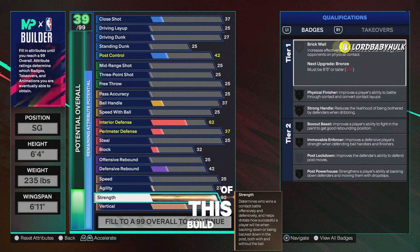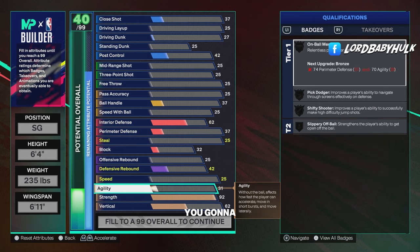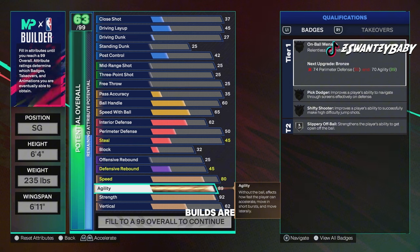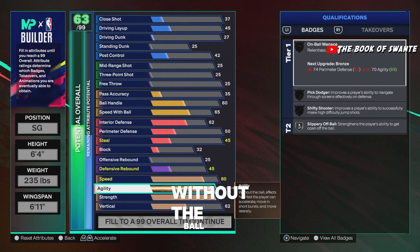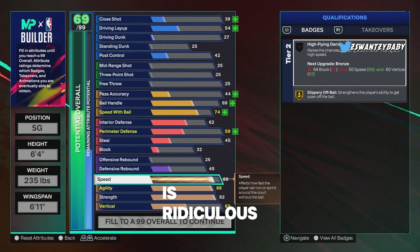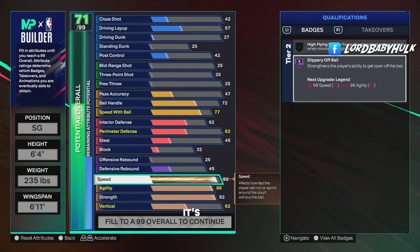92 strength unlocks Movable Enforcer. Now look — 89 agility. This is ridiculous. Most lock builds are not gonna have this high agility. This is how you move laterally, short bursts, all of that for defense without the ball — it's really gonna help you out. And then the combo with 92 speed — Slippery Off Ball strengthens your ability to get open off ball. So you're gonna be a dex guy, learning how to dex on a 6'4" lock with the best jump shot in the game. It's broken.